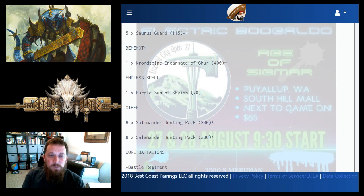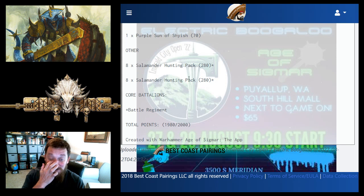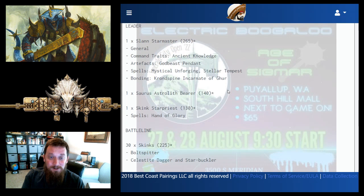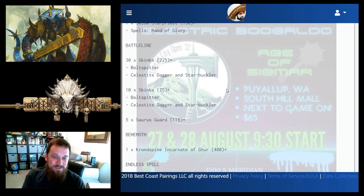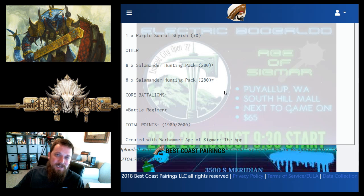The Skink Star Priest has Hand of Glory. Battle line is 30 Skinks with daggers and starbucklers and boltsplitters, 10 more Skinks, and five Source Guard. Then a Cron Spine Incarnate, a Purple Sun, and two reinforced units of Salamanders — a Dracothian's Tale staple. Everything is in a Battle Regiment, making Matthew a one-drop list, essentially guaranteeing he can always pick whether to go first or second.